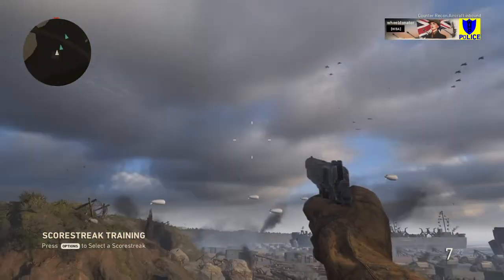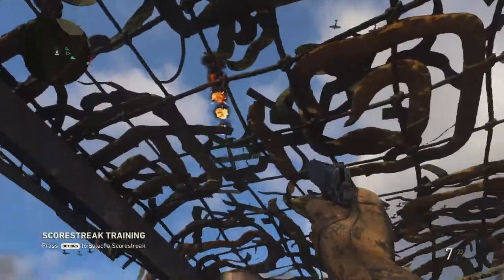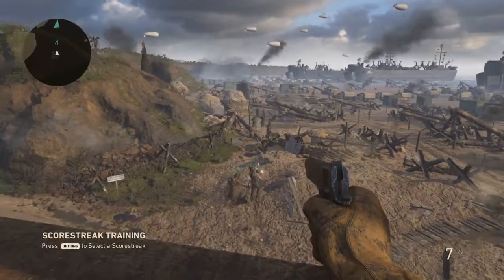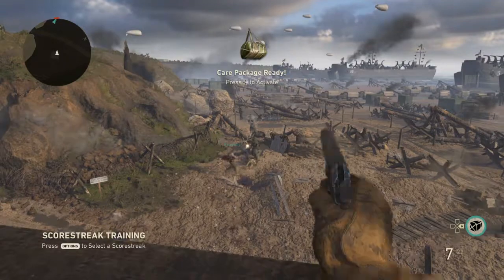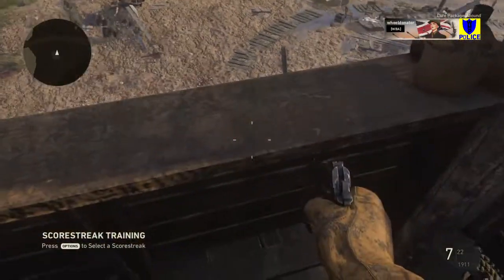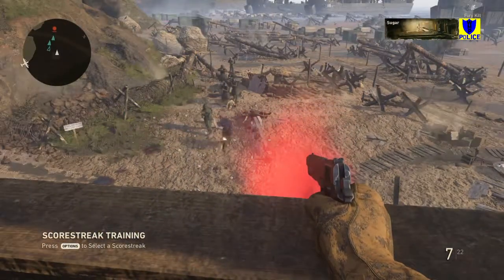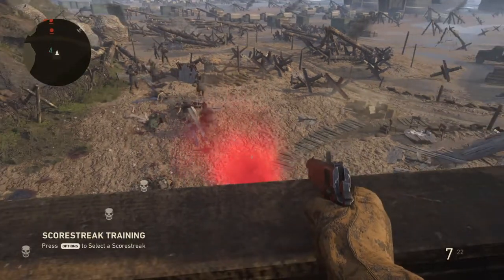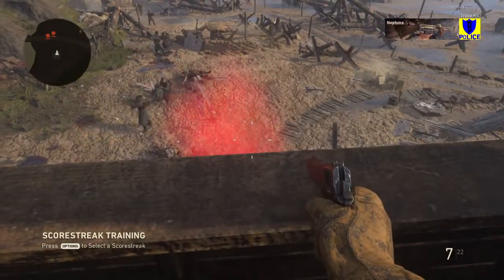So we've got the aircraft up there, our guy will come swooping in, shoot it down, and he's away. Then we've got the care package. I cannot acquire this right now, however I'll show you what it looks like. That's the classic red smoke. Care package comes in, very old school — parachuted in and then dropped in front of you.